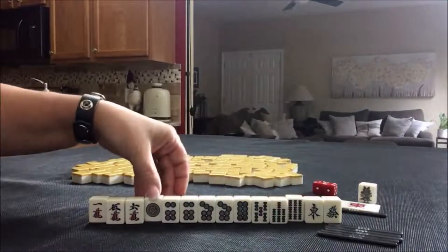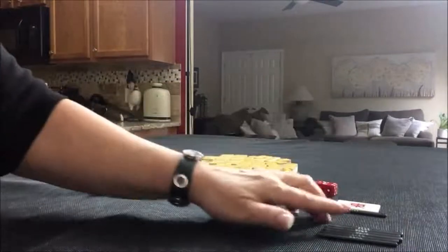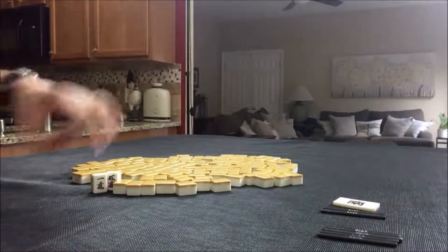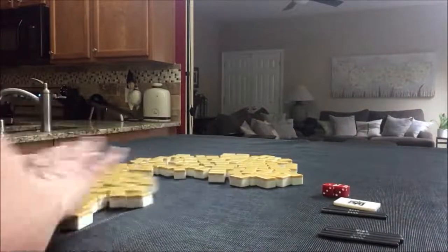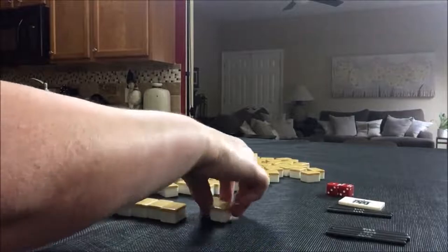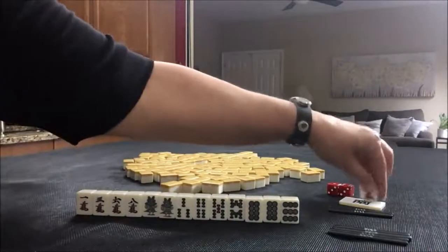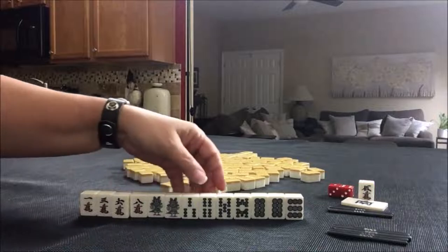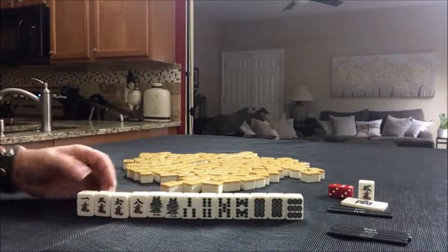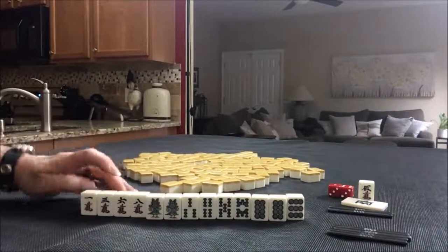There's work to be done though. South round this time. We're going to be in West Seat. Six Crack is Dora and we've got it right there. So I think I would try to use that somehow. We have two pairs, but I would want to try to use Dora. Let's just see what the Chi potential is here.